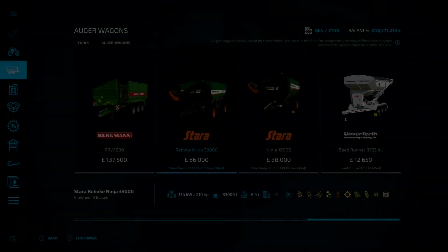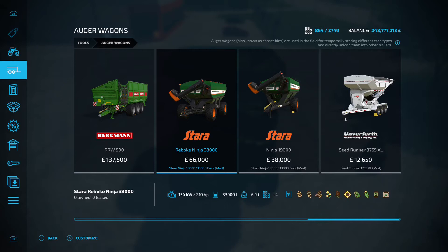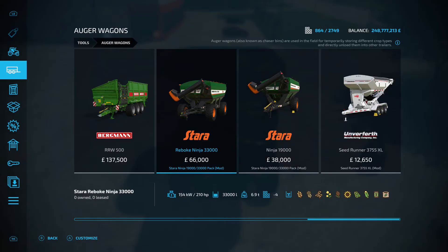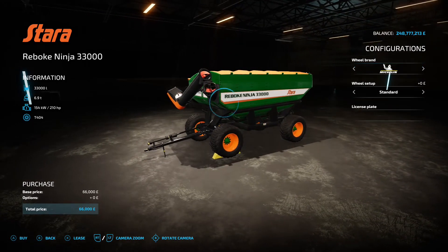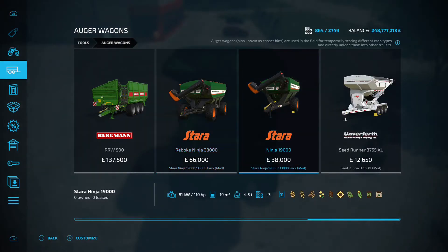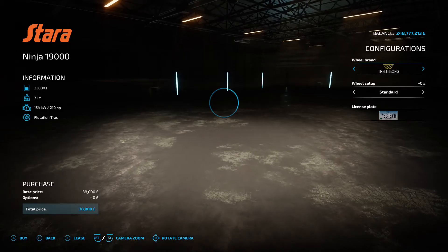Next up is the Star and Ninja 19000/33000 Pack by Rowley Christie and VSR Modding, 10.19 megabytes - under auger wagons. The Ninja 33000 has 33,000 liter capacity and requires 210 horsepower. The Ninja 19000 has 19,000 liter capacity and 110 horsepower requirement. They handle wheat, barley, oats, canola, sorghum, sunflower, soybean, corn, seed, and solid fertilizer. The 33000 is 66 grand, the 19000 is 38 grand.